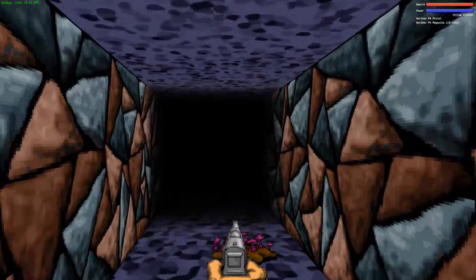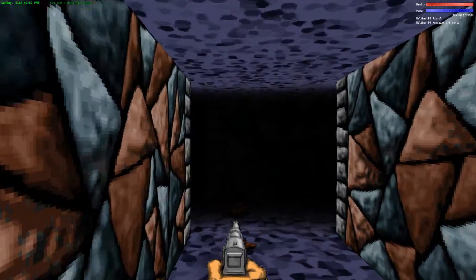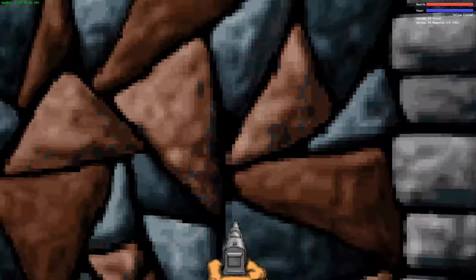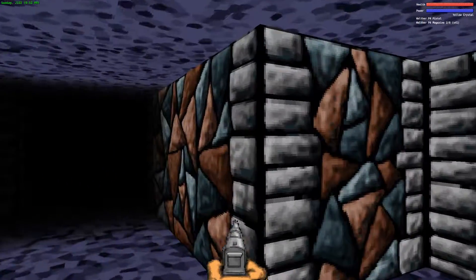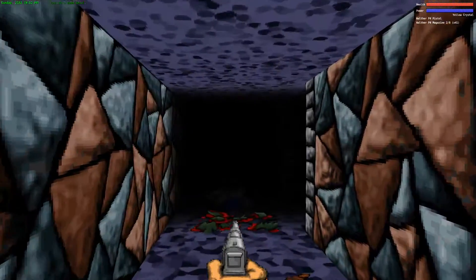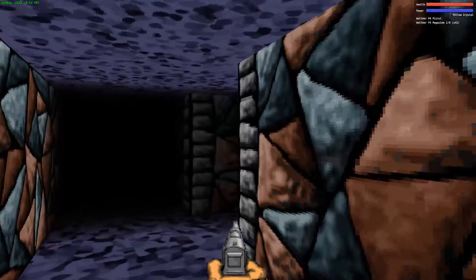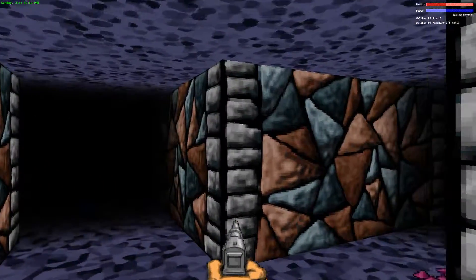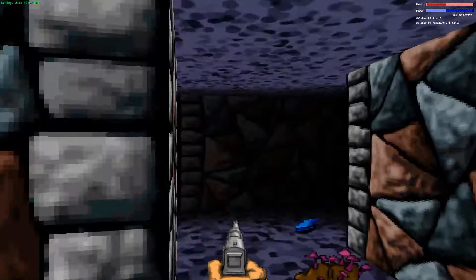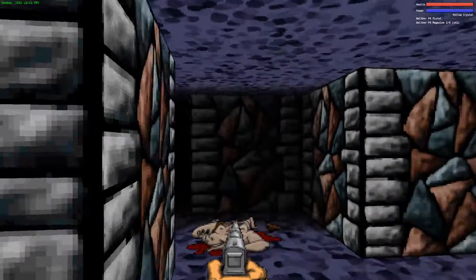Similar to coming back down the pyramid from Ascension, we're just running through areas we've already cleared - not the most fun, but this won't take long. Taking that secret teleporter on Happy Happy Carnage Carnage would eliminate the need for all this backtracking. Bungie was pretty good about putting in portals for skipping the boring stuff, if you happen to know about it.